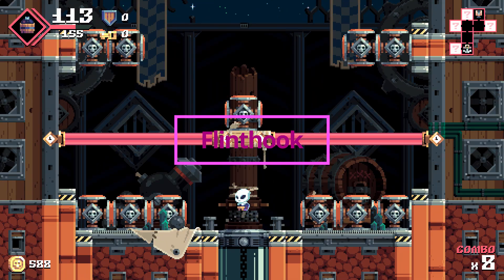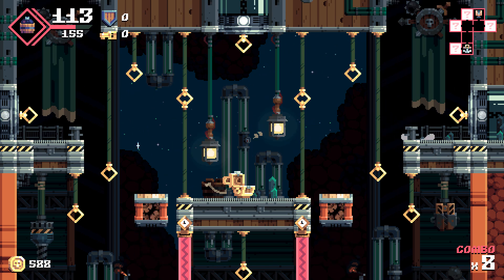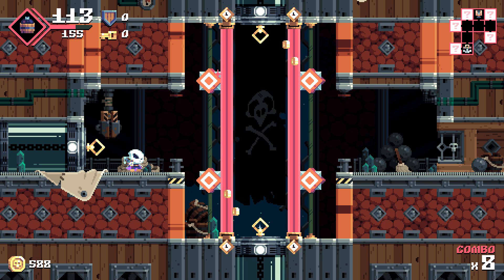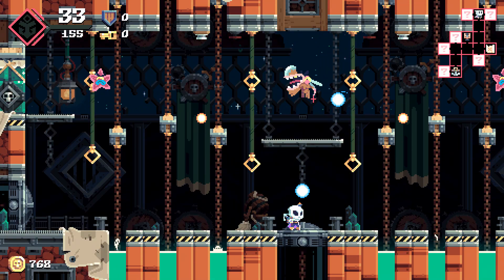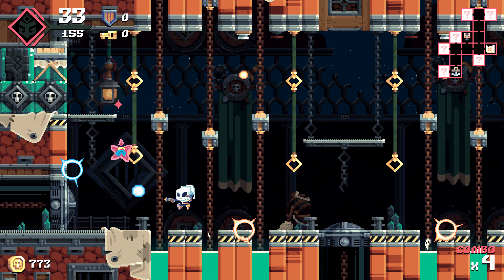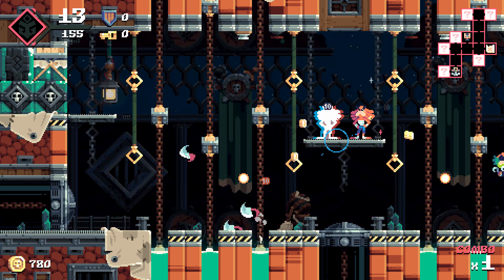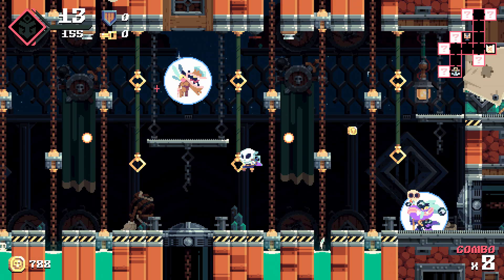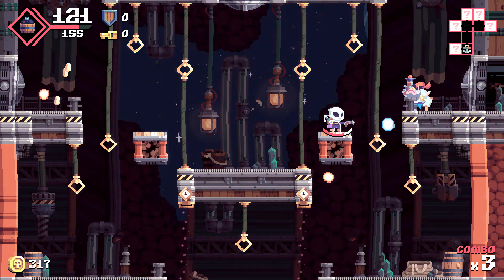I could have sworn I've talked about Flint Hook before from Tribute Games, but I can't find evidence of that. Allow me to gush about one of my absolute favorite games on the Nintendo Switch from any publisher at any retail level — digital or physical. Flint Hook speaks to me. I love everything about this game. It has unique gameplay that's one part Spelunky, one part Bionic Commando, one part Spider-Man, and one part Fez — and when you mix it all together, you get absolute perfection. The game has incredible visuals with imaginative and colorful enemy character designs, a great protagonist, awesome level designs with each level having its own unique environmental build, and fantastic music.